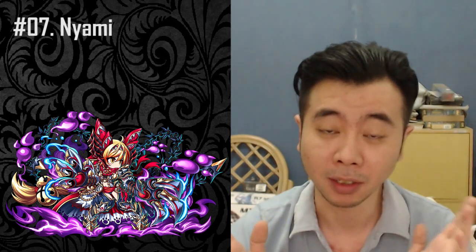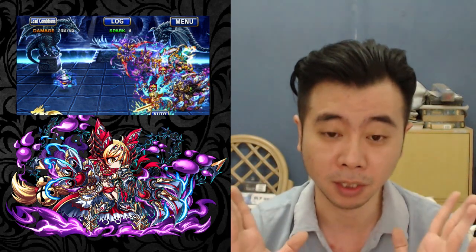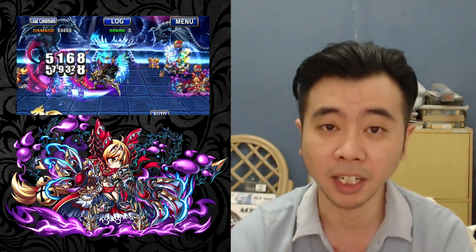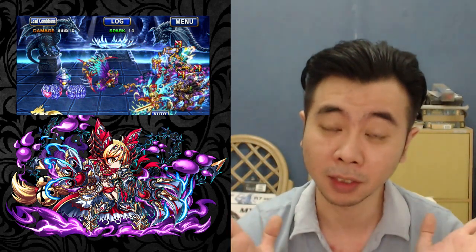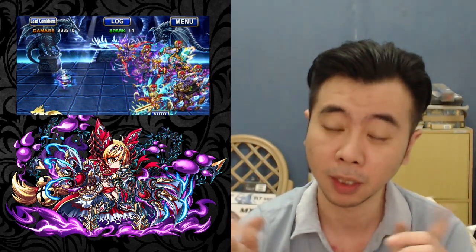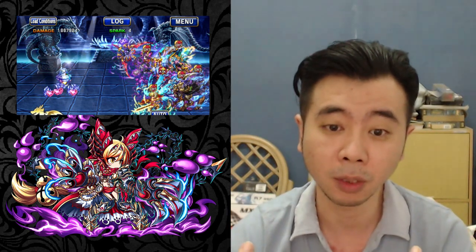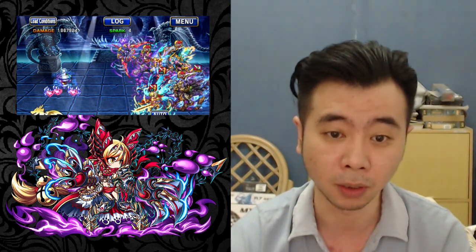At number 7 we have Nyami. She is only a 7-star unit but save all your puddings away — keep them away from this girl, because if you bring them out she will nuke you down to 0 in a flash, and you will not see it coming because she has stealth. She is currently the best nuker at the moment. She will self-spark even when nobody is attacking with her, so she alone is a self-sparker, and that is the first ever in this game — Japan, global, or Europe.